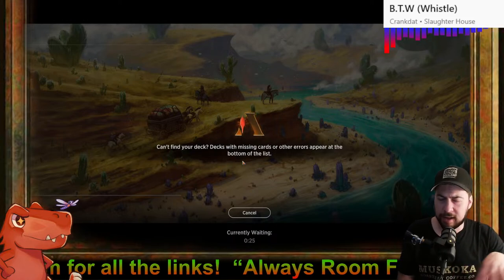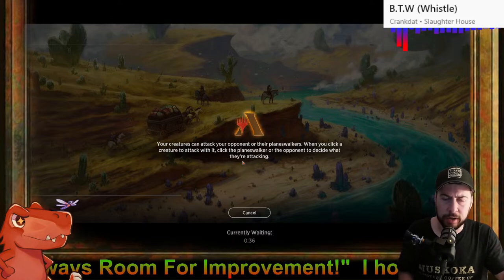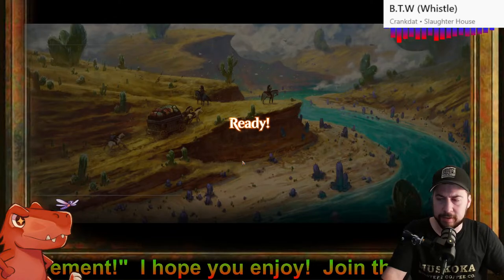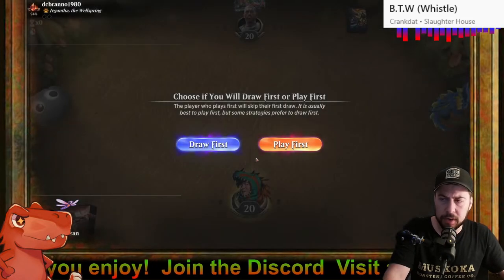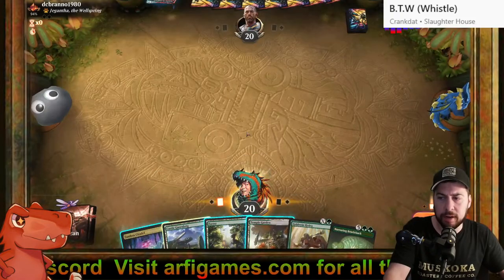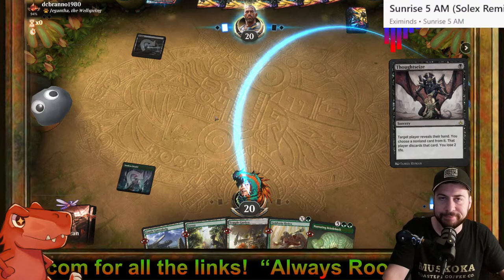Let's not do mono blue mill again. I could have potentially gotten them with Tear Asunder, which could have exiled the Tereisian Mind-Breaker before it attacked, or exiled the Fraying Sanity that combo'd with it. Now facing DC Branle — faced them before, sometimes on Auras, sometimes on mono black Waste Not. That won't do the trick. Four lands to start is pretty decent — hopefully it's not mono black Waste Not.